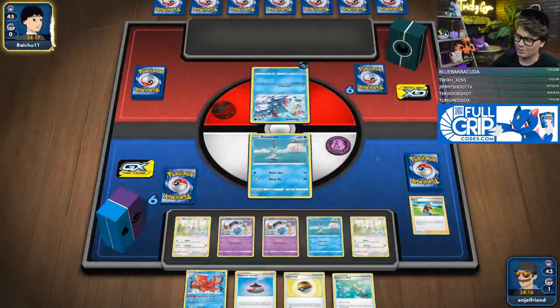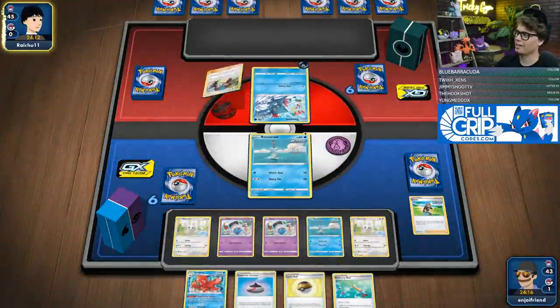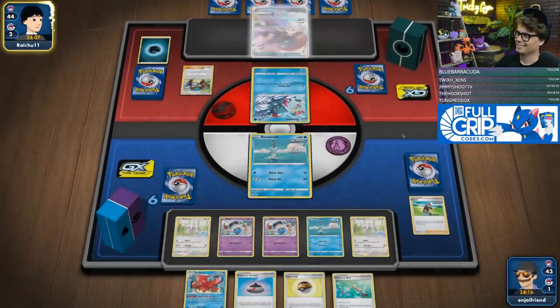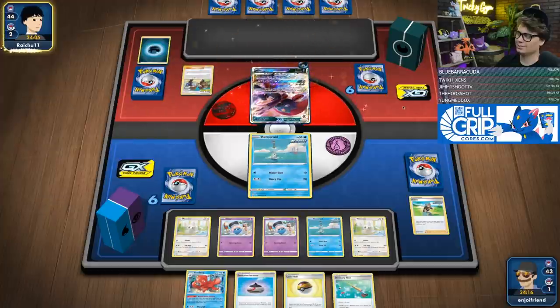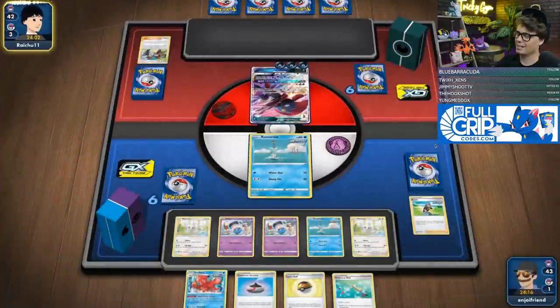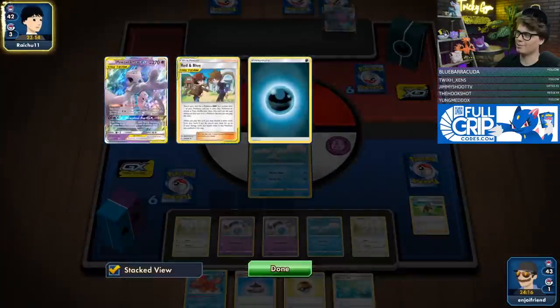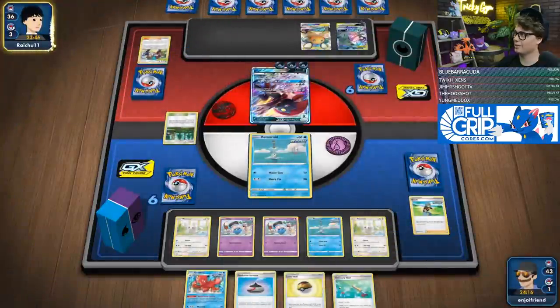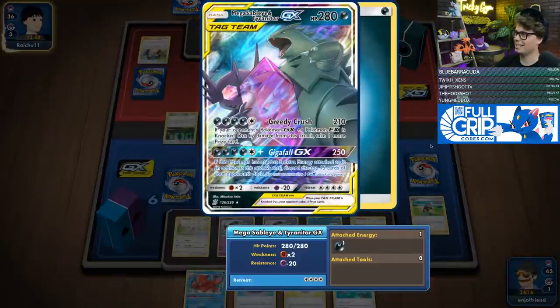The reason we have another Remoraid is because they could Red and Blue into a Weavile and use Weavile's attack to knock it out. And there it is — I knew they had Red and Blue in hand! Weavile GX coming in hot with Claw Slash. Hopefully they don't have any other Pokémon to put down — they just discarded Mewtwo. They don't — it's weak to Psychic.